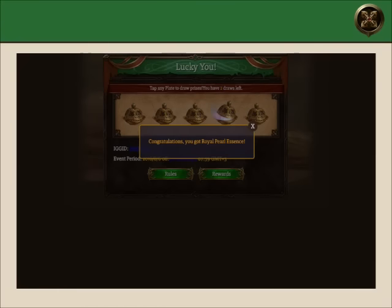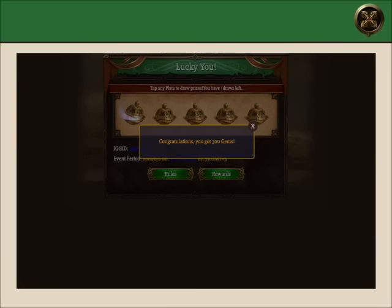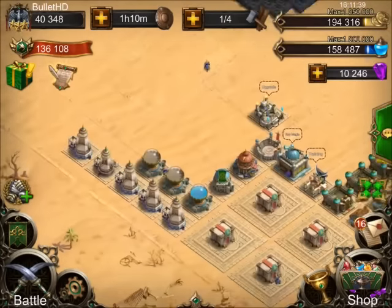We get a Royal Puralescence, 2 more to go, let's go with the far left. We get 300 gems, that's actually really good - that's 2 rolls, not too bad. We get a Shadestalker. At least we got a legendary hero already.